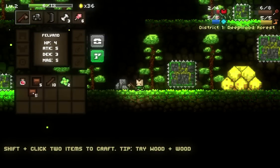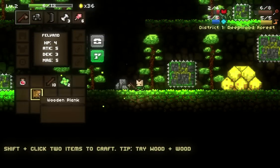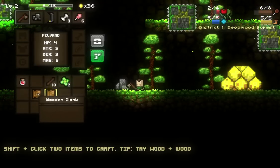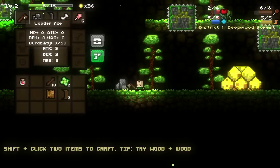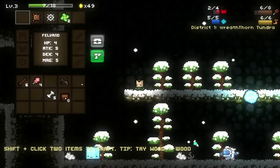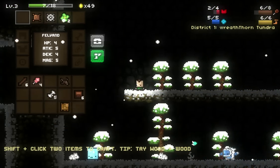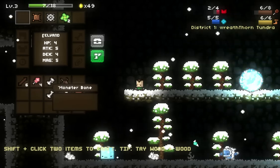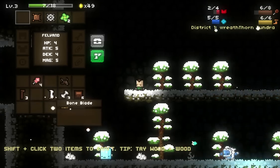After you finally settle down and decide to start crafting, you'll find this system is just as easy as the other controls. You can move items around in your inventory with a left click and drag, split stacks of items with a right click, and you can combine or craft items by holding down shift and left clicking them. Simplicity here is nice, but it isn't perfect. I found myself randomly clicking items together to see if they would craft anything, because other than the most basic recipe, the game doesn't really give you any hints as to how to craft new items.